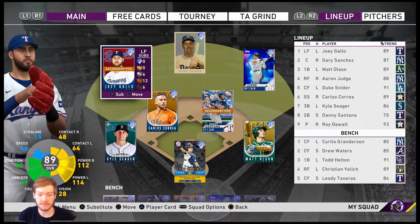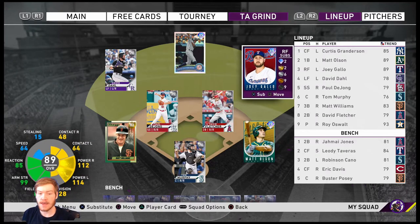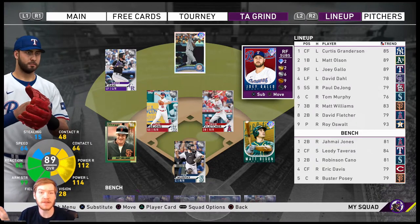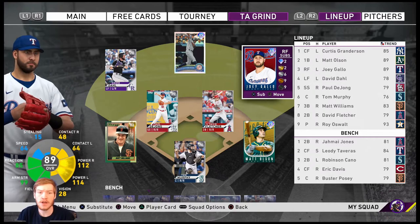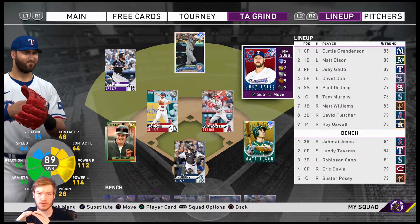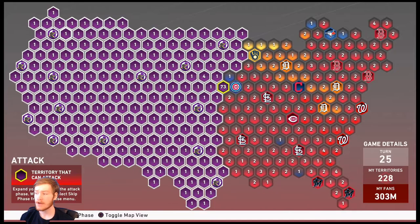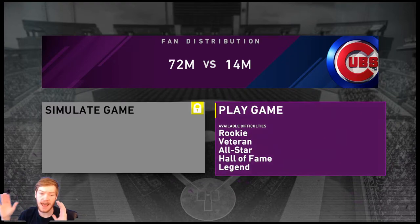Let's say you watched my last video, you got Gallo, you got Olsen, and you're ready to start conquest. The cool thing about conquest is: the more people in your territory that you're attacking with, the lower the difficulty you're able to attack at. So if we take this map and attack the hub stronghold with 72 million fans, you can see I can play on any of the five difficulties available.